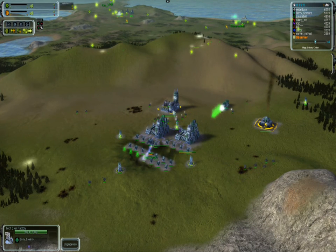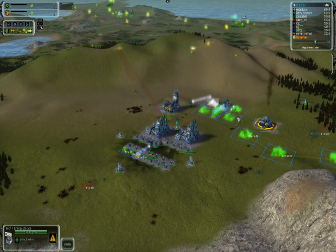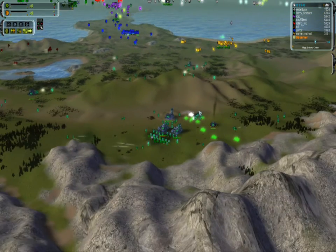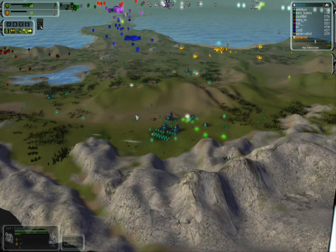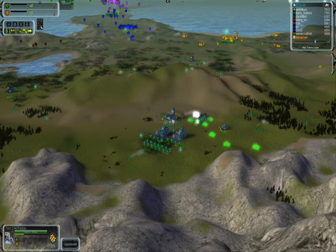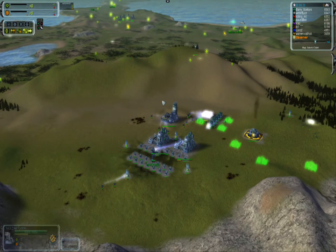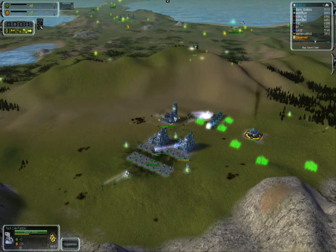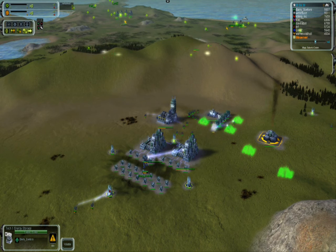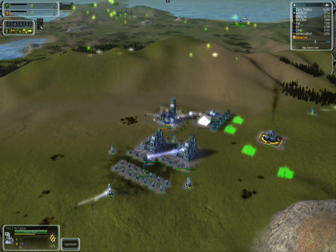At minute 5, we're getting a T2 engineer from the T2 air factory, and this engineer is going to spam T2 PGENs. Notice at this point there are really not many T2 mass extractors — only 2 out of 12. There's already an upgrade going on on this T2 air factory going to T3. Notice a lot of energy is being concentrated here by the air factory and your PGENs. As soon as you get one T2 PGEN, you basically have a green light to go for this factory.